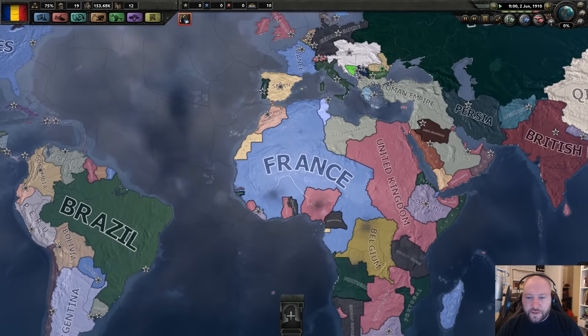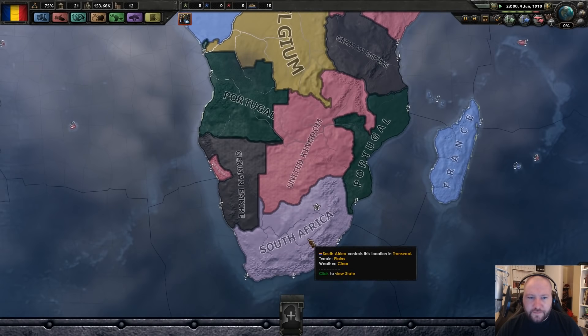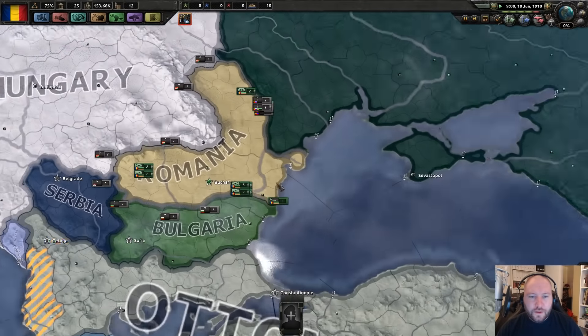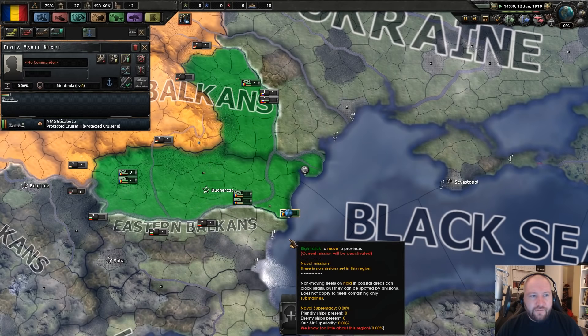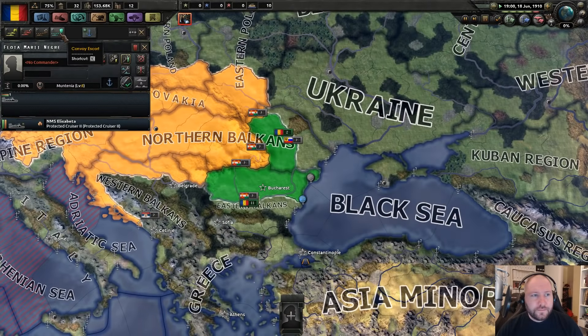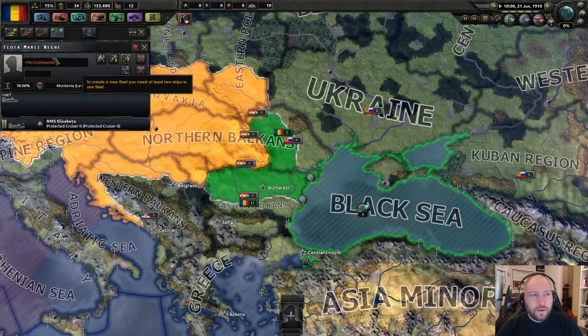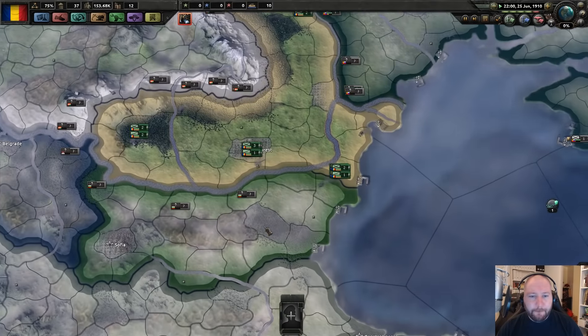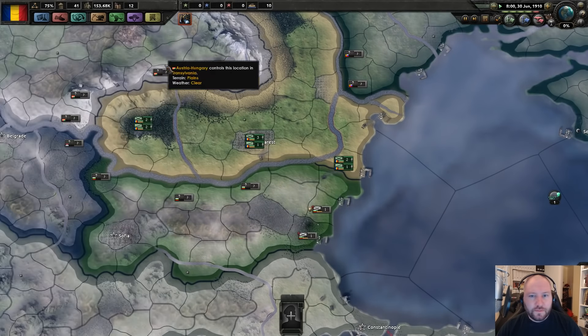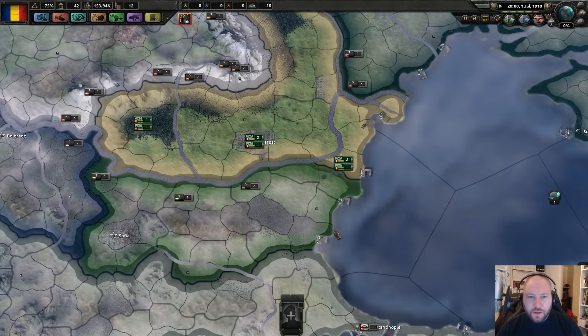South African independence event. I have a boat — the NMS Elizabetha — it can run around the Black Sea and make a nuisance of itself. Do I have any airplanes? Nope, you don't know what an airplane is. Fair enough really.